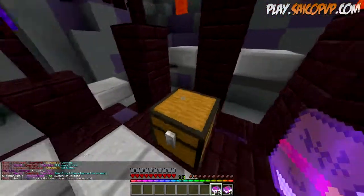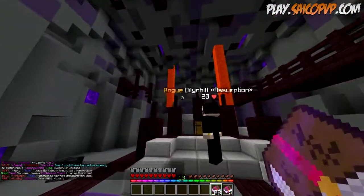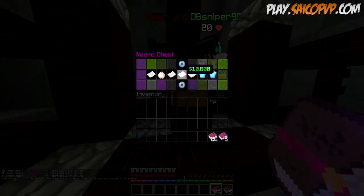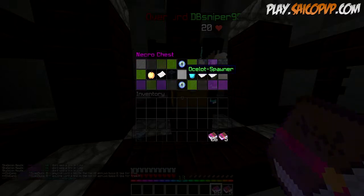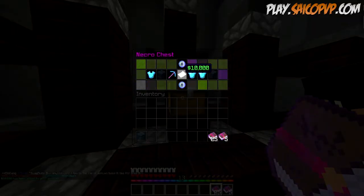Three, two, one — shout out to J Money! That's an enchantment charm — it has lava behind it, I should have known that. What do we get? We got a wolf spawner guys, for starting off. Let's keep this going — I'm just going to keep talking and keep clicking. We got a wolf spawner.